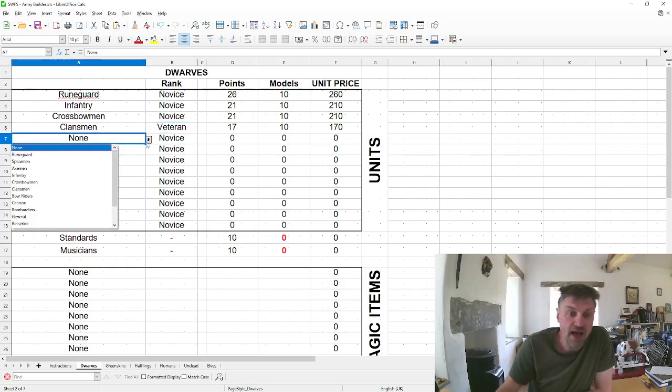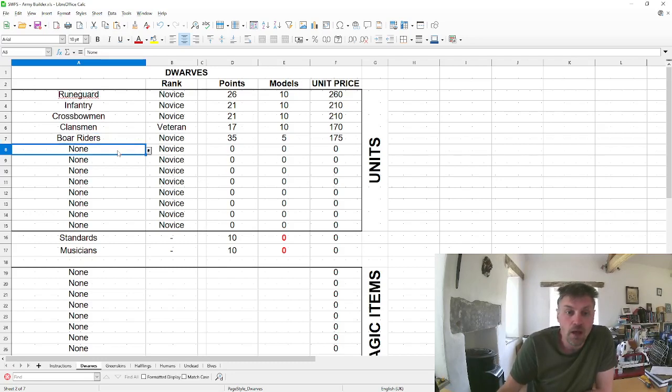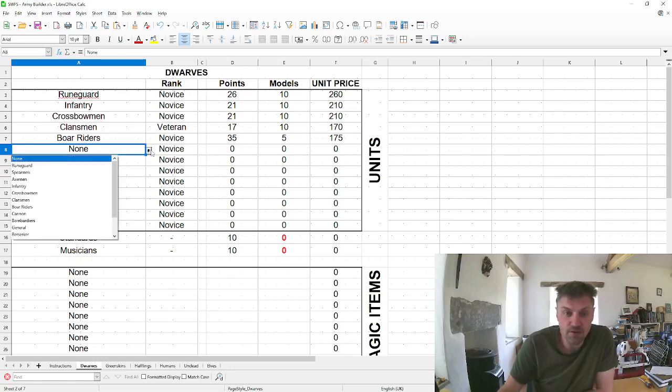Every force also has a cavalry unit. Dwarves have boar riders, greenskins have wolf riders, halflings have goat riders, humans have knights, undead have death knights, and elves have eagle riders. Everyone has their own cavalry unit and cavalry also has four advances. A unit of cavalry is only five models, so at 35 points each that comes to 175.